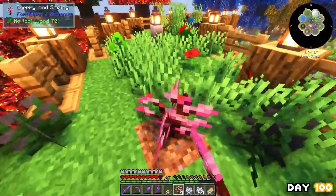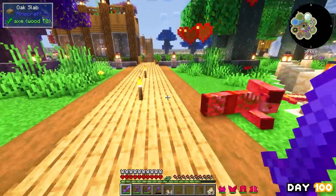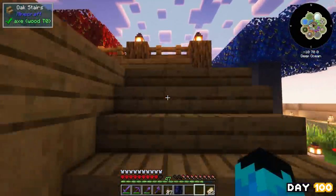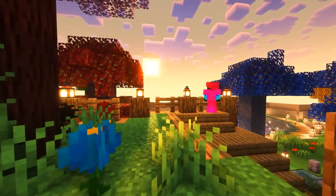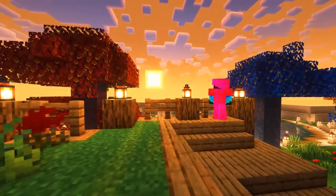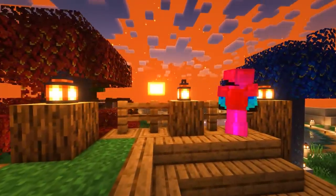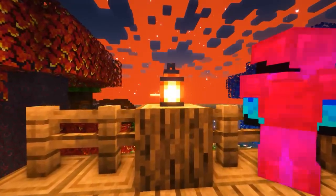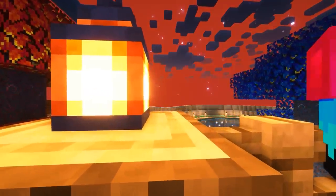On day 100 I traded for some bone meal and went around adding grass and flowers everywhere — just final touches and details — as well as replacing all the nether trees on top of my house with cherry ones because they just look so much nicer. I added a bit more glass to the floor, said goodbye to my doggos, swiftly dealt with two intruders, and then it was time for the sun to set on the final day. There you have it — a hundred days in modded skyblock. I really hope you enjoyed this video; if you did please drop a like and subscribe. Thank you all so so much for all the support — it's really just a dream come true.